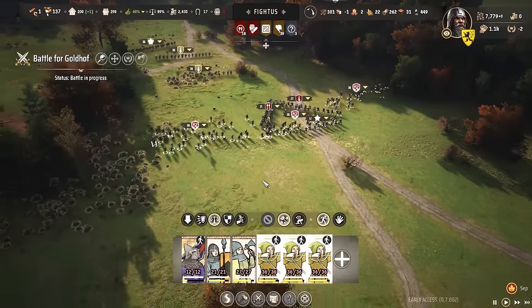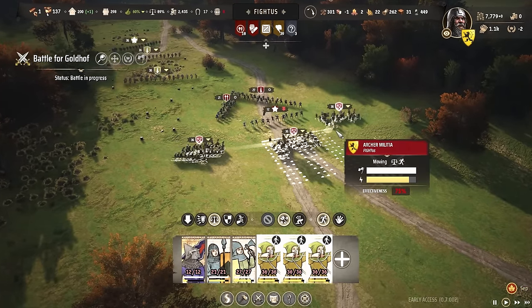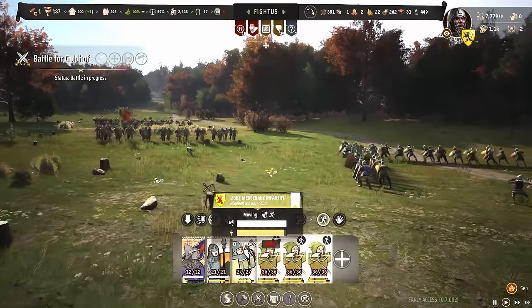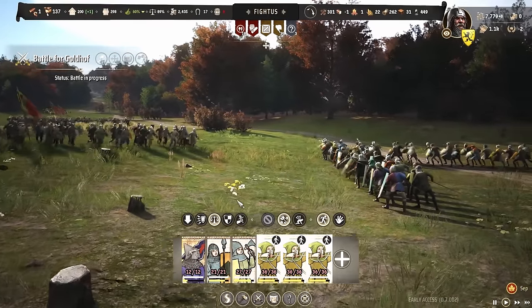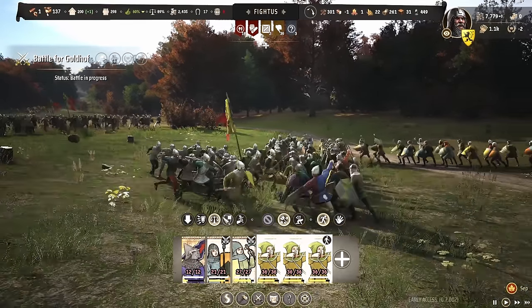Pull your archers back directly behind your triangle formation, because this way the enemy will bump into the triangle formation. Once they are stuck in combat you can spread the archers out and get them to the flanks so they can shoot into the enemy's sides. Here you can see the charge speed — it's a pretty good charge.